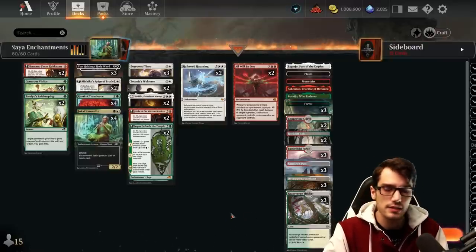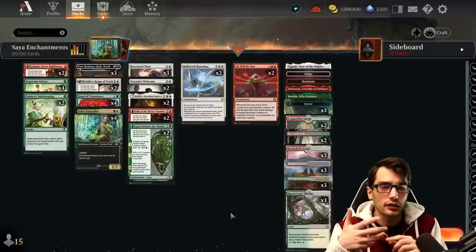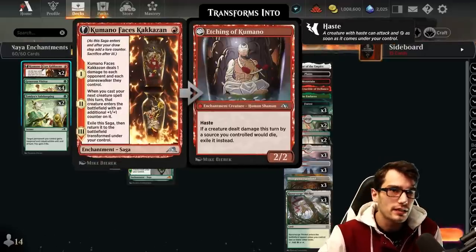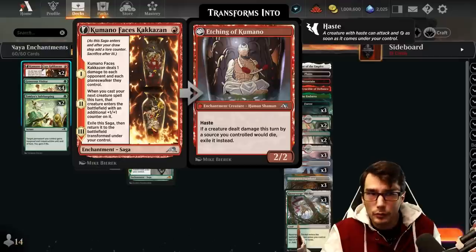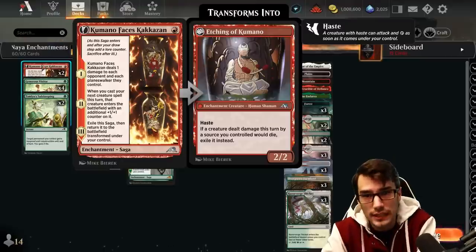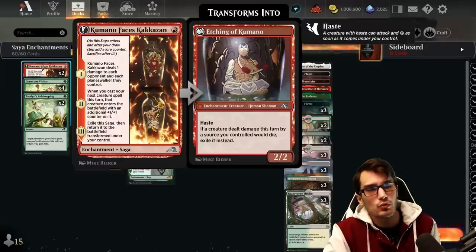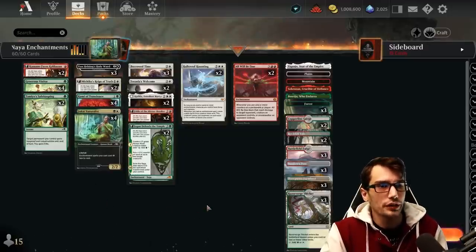Our sagas will trigger through their lore counters, and we're doubling down utilizing sagas that also apply plus one plus one counters to our creatures. First up, Kumano Faces Kaxan for one mana, dealing one damage to each opponent and each planeswalker they control — plus it's a lore counter. Phenomenal. Then whenever you cast your next creature spell, it enters the battlefield with an additional plus one plus one counter on it, again triggering All Will Be One. And then finally, exile and transform into the Etchings — a 2/2 with haste, and if something would die by a source you control, it's actually going to be exiled instead.